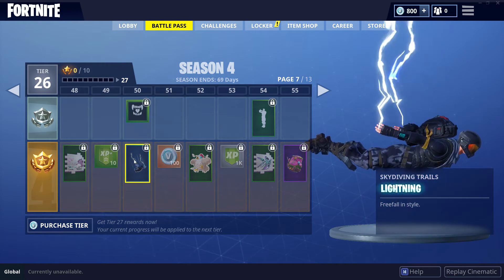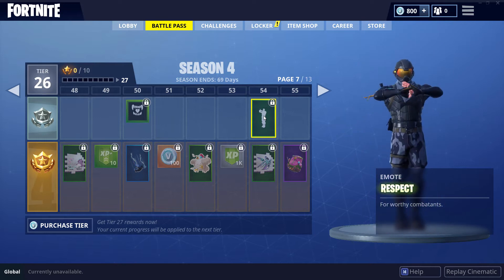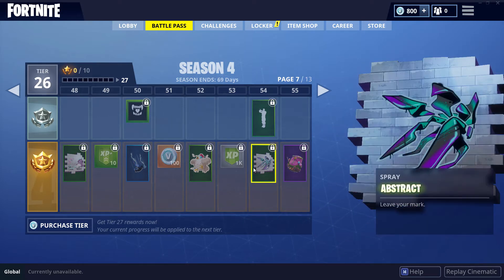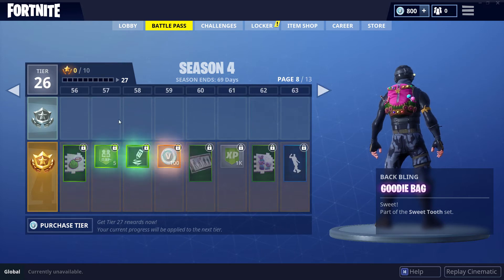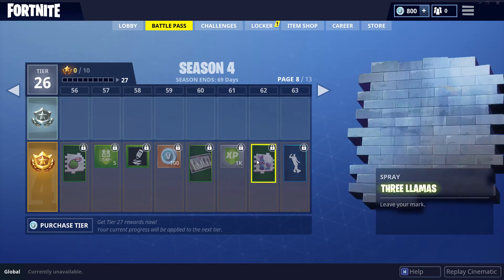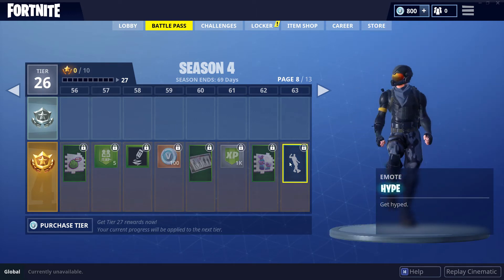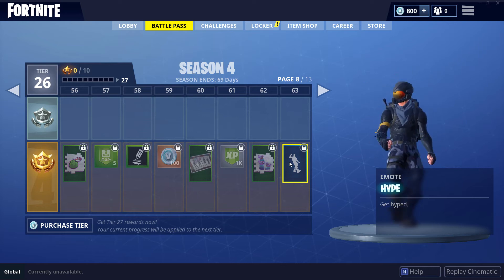Lightning — that's a nice skydiving trail I'll use on and off as well. Some more emotes, fairly basic but nice to have, and the Goodie Bag harvesting tool — pretty pimped out. Some more v-bucks, more loading screens, XP rewards, another spray with three llamas — that's a pretty cool one — and another dancing emote, Hype, which I do like and will probably equip once we get it unlocked.